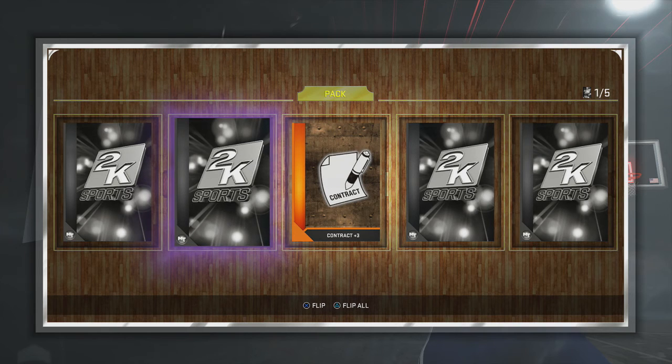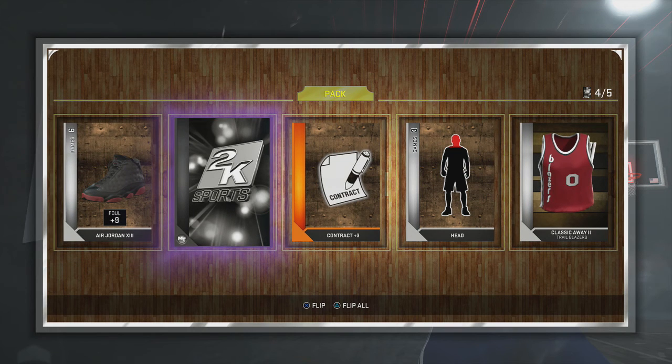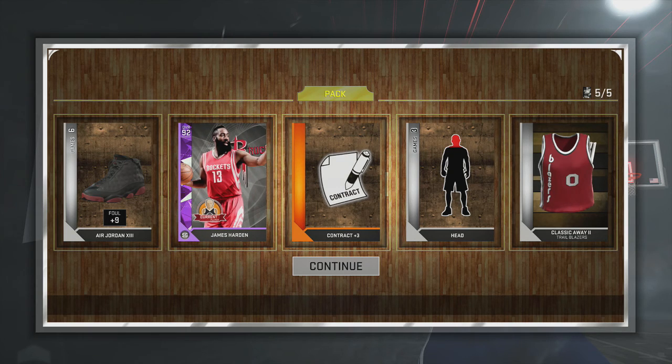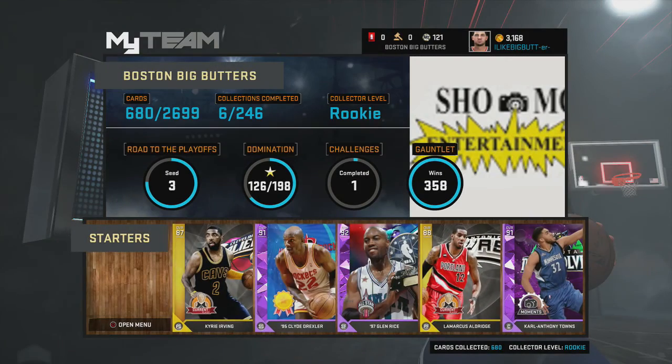It is James Harden — let's go! I've never had him this year. I have 121 MT left over after selling that jersey. That's my first amethyst pull of NBA 2K16, and James Harden is probably going to come off the bench, which is exciting. Thank you guys for watching this lineup update and bonus amethyst pull — you all have a great day.